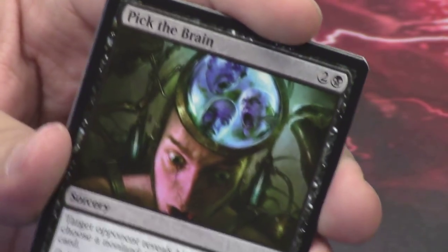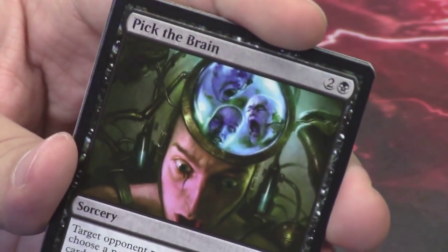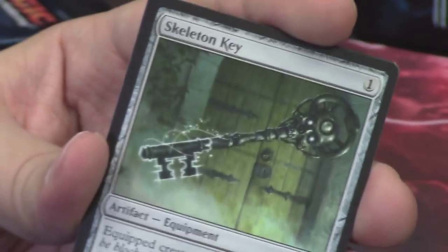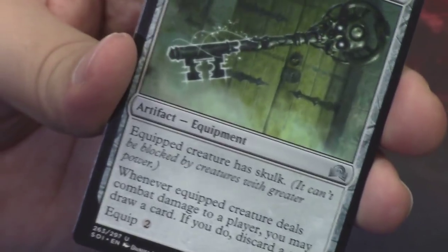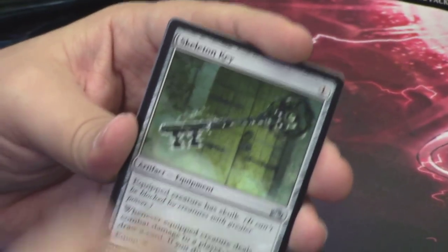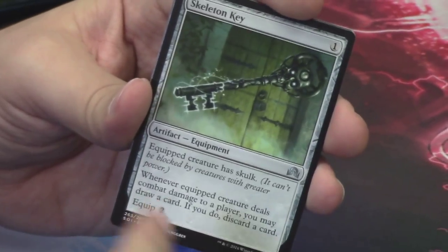Let me know in the comments if you guys agree — tweet at us, Facebook us, those links are in the description. Pick the Brain is here. And we have Skeleton Key — another new uncommon for us. It looks really cool; I like the skull on the top and the glowiness of the key portion at the end.